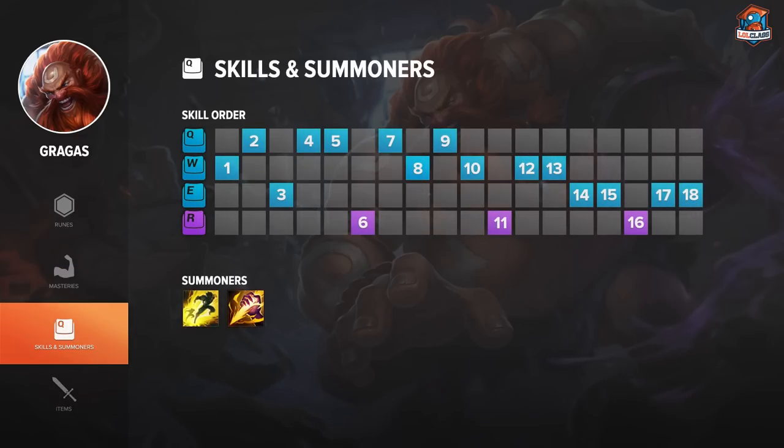On Gragas I start with either Q or W. I take W if I start on Gromp, because it gives reduced damage taken plus more single-target damage. I take Q if I start on Golems, because the AOE is nice there. On blue side I start W, then Q to kill Blue faster, then E at level 3. After the first rotation I max Q, then W second.